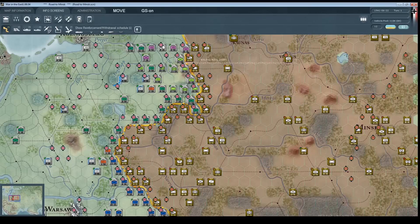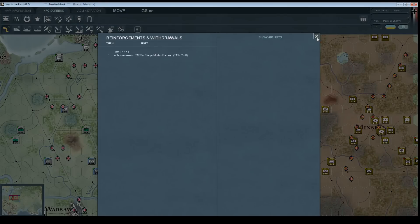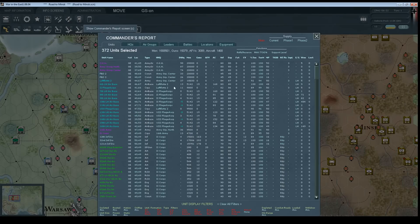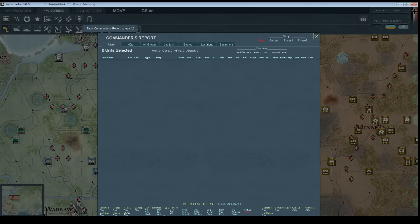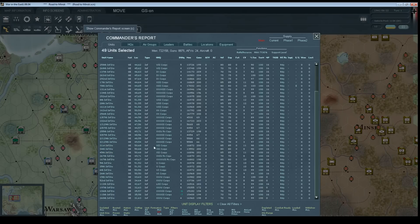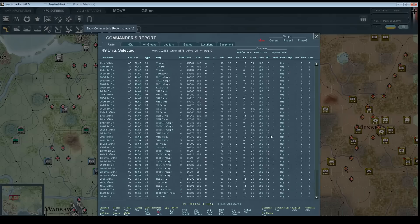We've also got weather, air doctrines, reinforcements and withdrawals — we're withdrawing one siege mortar battery here. Then there's the commander's report screen, which is the last thing I'll show before we start moving units. The commander's report screen is a really handy tool because it's got a ton of filters and is completely sortable. So if you're looking at your units, you can say show only infantry units, and it gives you a list of all your infantry units with the name of each one, where it is, what it's attached to. You can click on these to go to the actual map and set replacement levels and so forth — it's a useful tool.